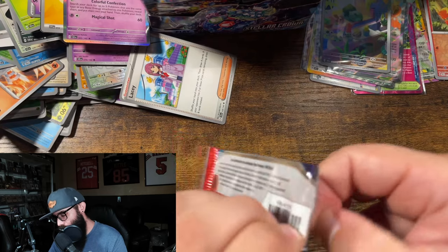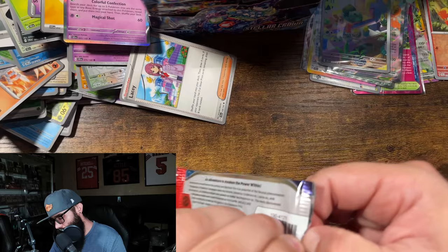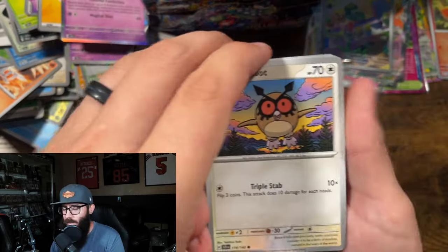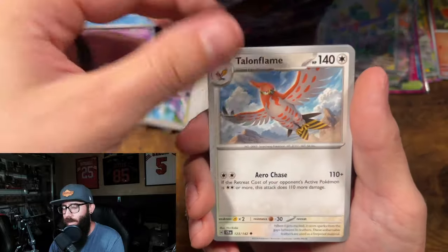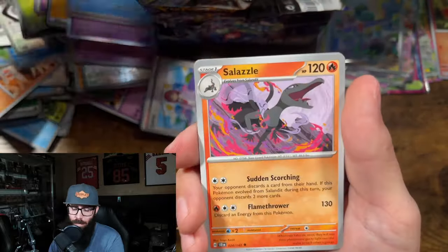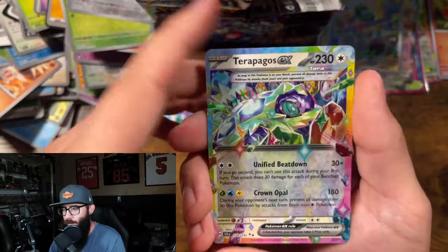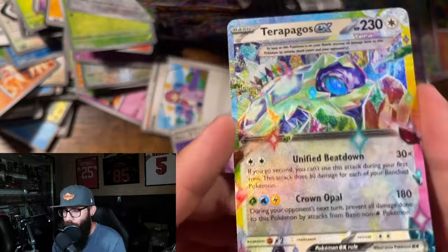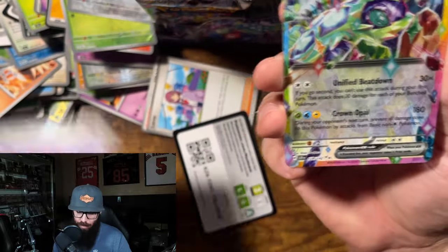Let's see what else we can get. We have not pulled an SIR yet. Not every box is guaranteed an SIR, so we could just get smoked in that regard. I will take any SIR at this point. Ooh! Rainbow Borders are doing it — this one's way OC, but Tropagos. Looking good.